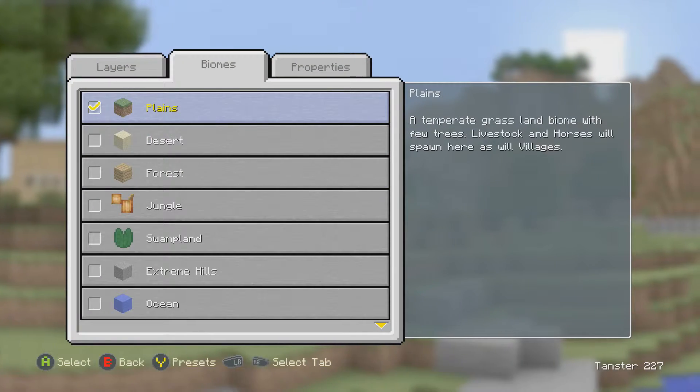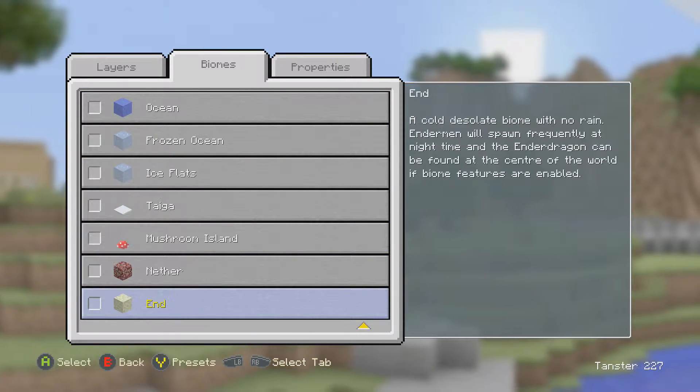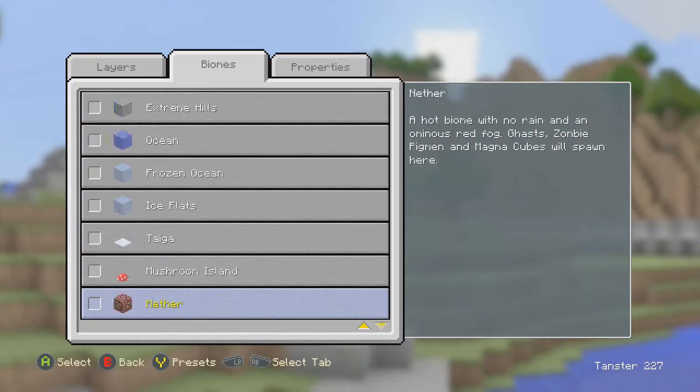Create super flat. Let's go with biomes — we can do the End biome, there's a lot of different biomes apparently. We can also do Nether.